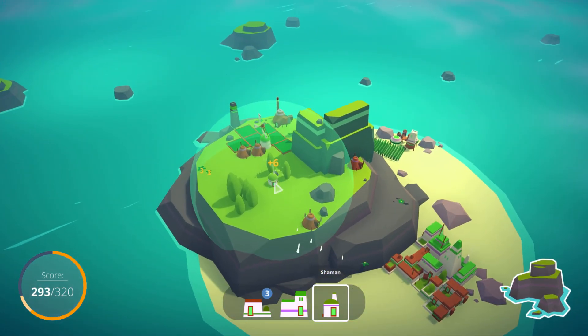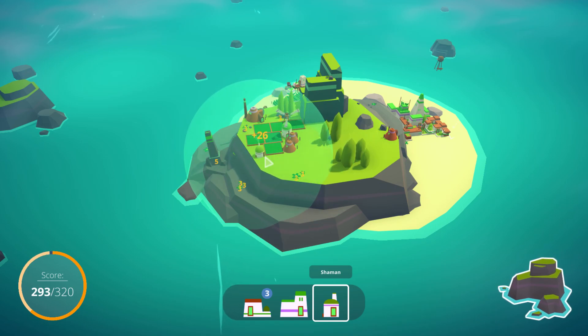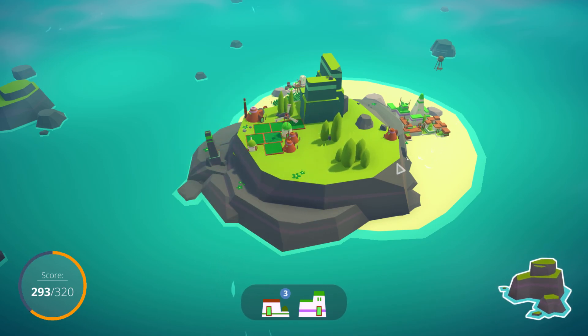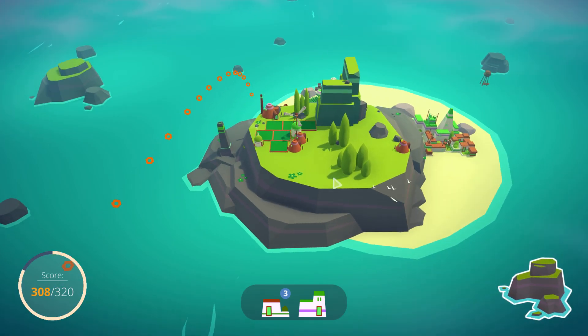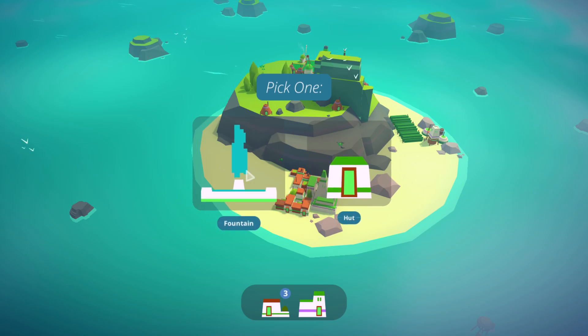Flowers up here are good for the shaman. There's actually quite a lot of flowers in here — 29 points, that sounds pretty big. We'll place the shaman over there next to the fields. Then let's unlock a fountain next. We have a lot of houses and everything to place. Another fishery — we'll place that over there to grab the points from there.